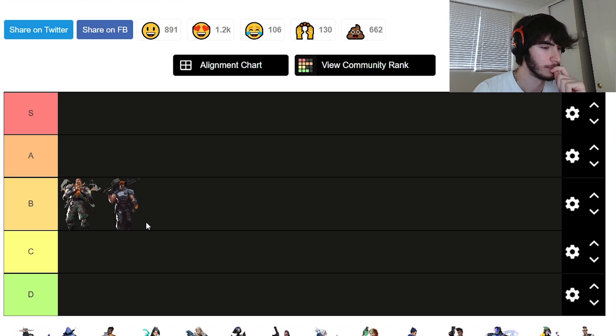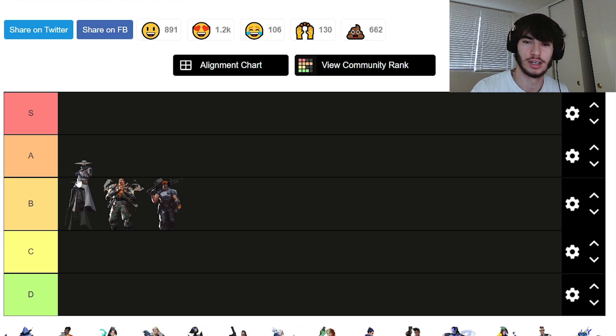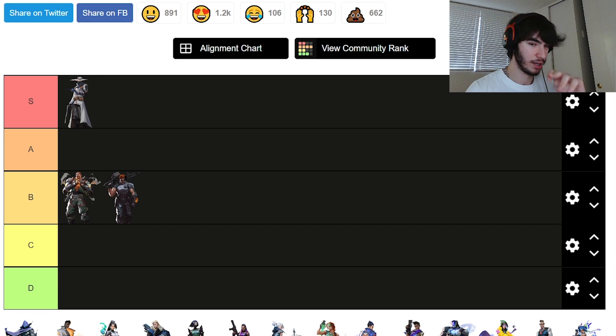Most of you can assume Sentinels are going to be pretty high up in this tier list. And maybe to some surprise, I'm going to put Cypher in S tier. Assuming he has all his abilities, he has two trip wires — you can put them on the bomb or a common retake point. His camera stays invisible throughout the round until you use it, which is very useful utility for post-plant.